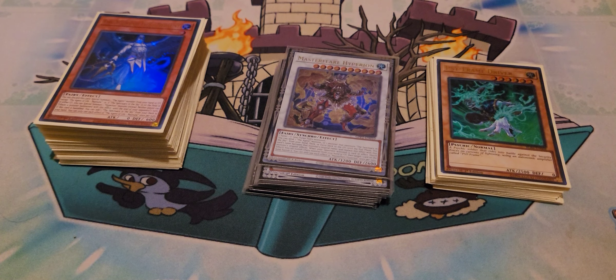Agents are a deck that topped a few events in Japan in the OCG when they got their structure deck, and we're in the second week of Ghost from the Past 2 now and it has already topped regional. This does not mean that the deck is absolutely fantastic — it isn't tier 0 — but the deck does play through a lot of hand traps and facilitate some really big combos.